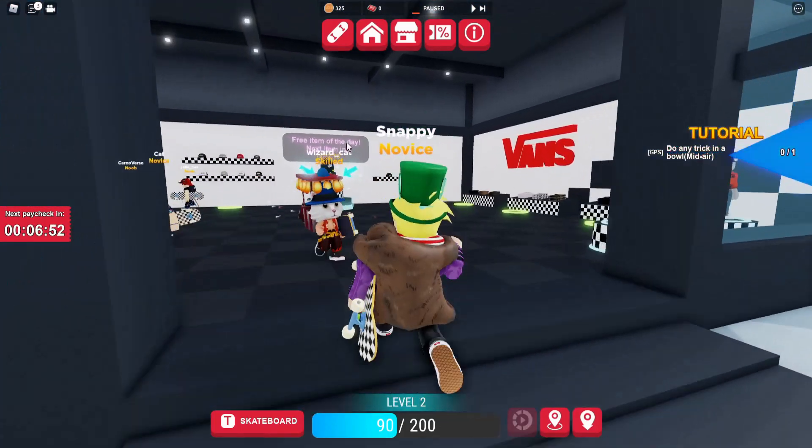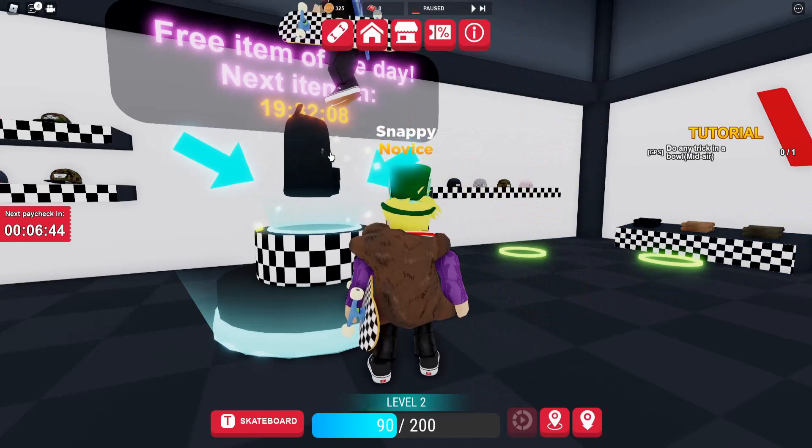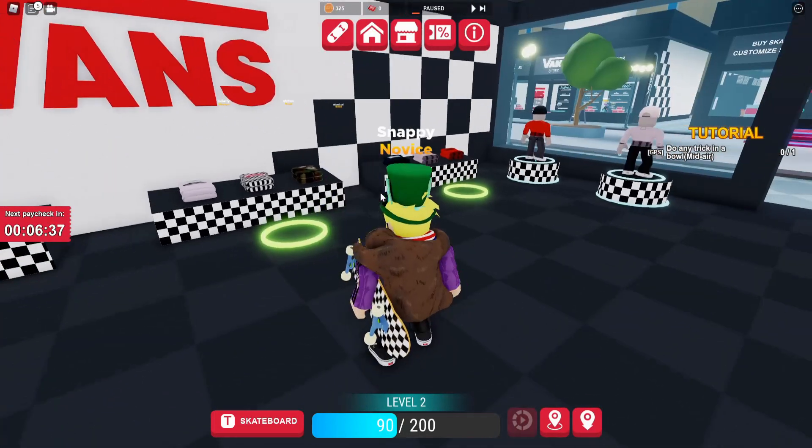Go down here to get the next item. You want to hold E, and when you hold E you'll get the item, which is the backpack for your avatar. You can also buy other items here for Robux.